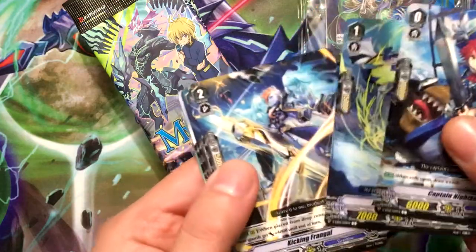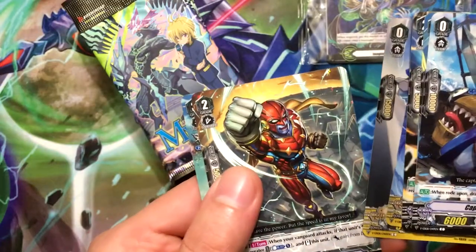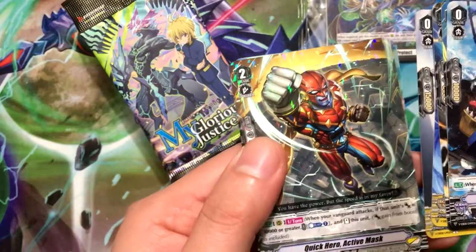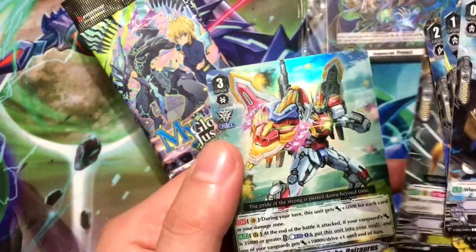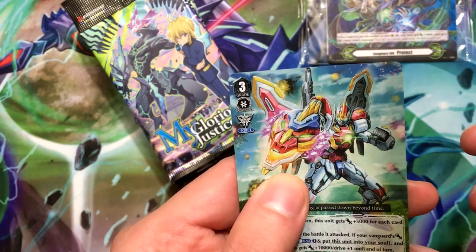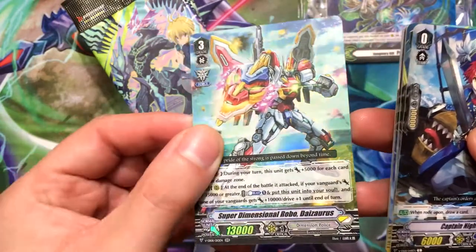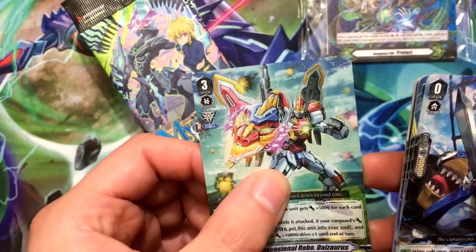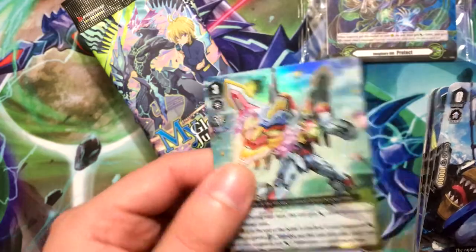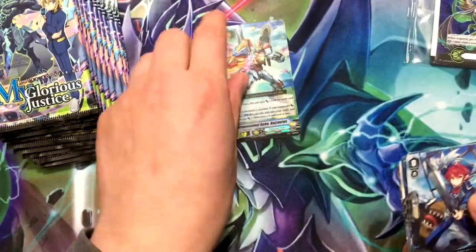There we go — really cool looking card. Quick Hero Active Mask, and our first holo: Super Dimensional Robo Diesaurus, which is a pretty cool looking Dimensional Police card. I really like the style of Dimensional Police. First holo and it's a cool one.